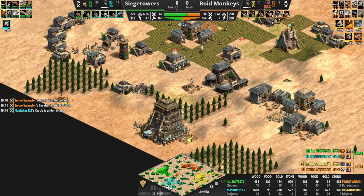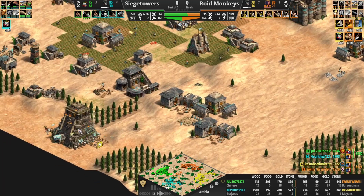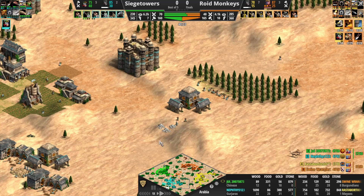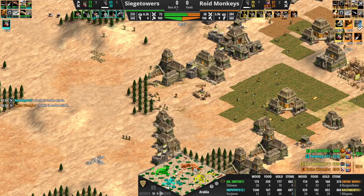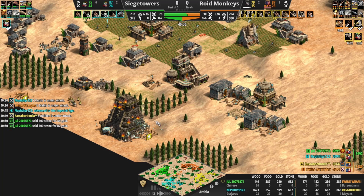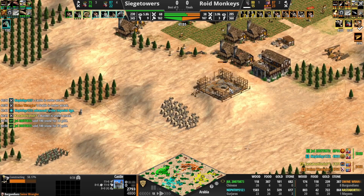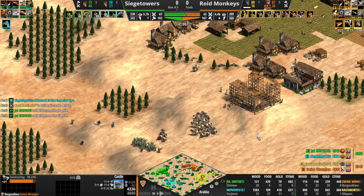Roid Monkeys are now the ones behind in military numbers. Elephant on the field, and there's just nothing Rasta can do to produce military units — that castle just did not pan out. Imperial Age almost in for Rasta, but the problem is Rasta only has 13 military on the field. There's not going to be a lot of Arbalest — not enough to seriously threaten Nephthys at this point. Arbalest coming forward for Jewel. This castle should go up — nicely placed castle for Swine Wrangler. He's going to make the jump with the Cavalier.